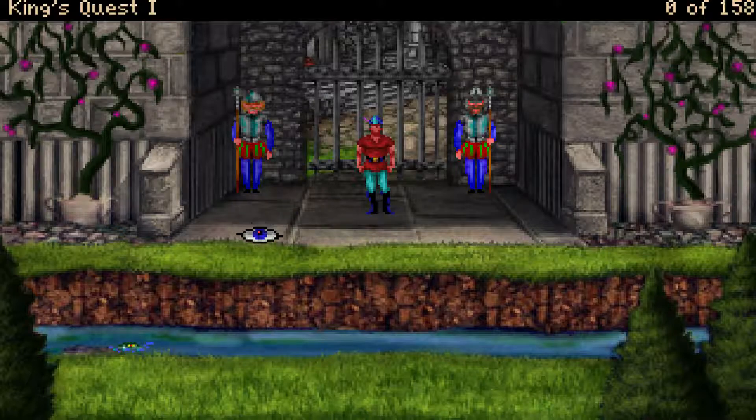Wir haben das Interface von eher den SCI-Spielen. Die kamen ab King's Quest 4 – dann wurde das Ganze in die SCI-Engine portiert, und dann gab es auch Mausunterstützung mit dieser heute standardmäßigen Belegung für Adventures. Man kann laufen, man kann reden, man kann gehen, man kann anschauen, man kann benutzen.